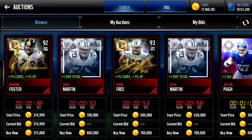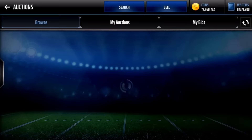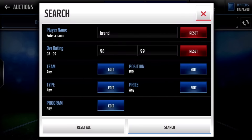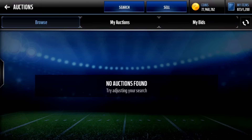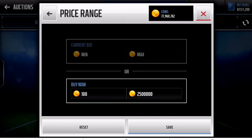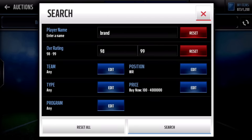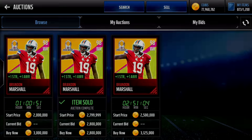We're going to go after the wide receivers first, so we'll put in wide receiver 98 overall. I think we're going to buy Deon Sanders, Brandon Marshall, and Jerry Rice. We'll go for Brandon Marshall first. Not sure how much he's going for — we'll put 1.5 mil, no results, so we'll bring it up to 2.5 mil. Looks like he's about 3 mil so we'll get him right here for 3 mil. There's our first pickup: Brandon Marshall.